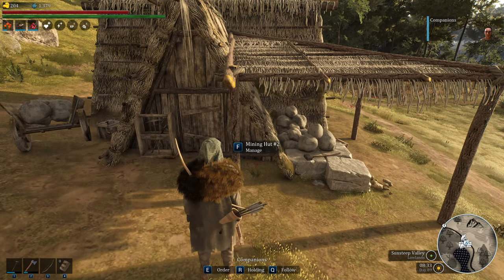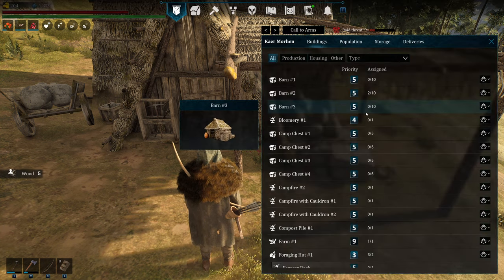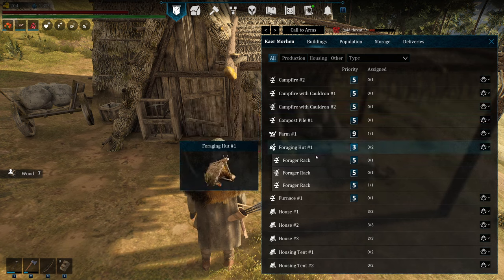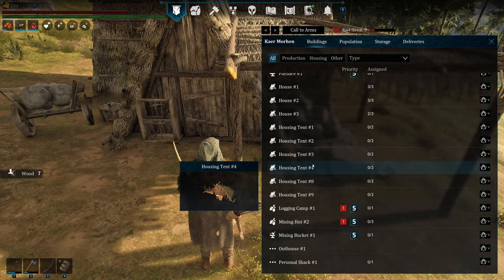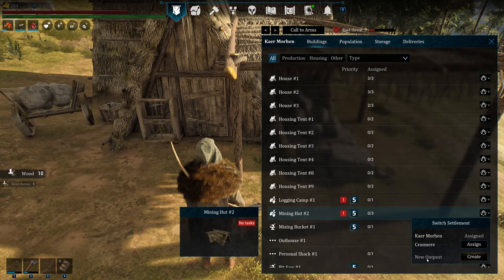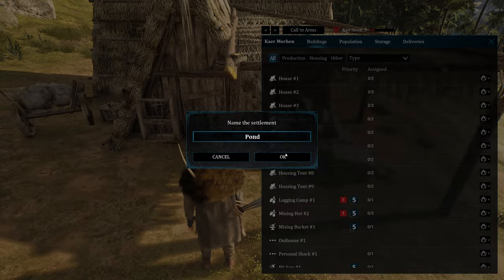First and foremost, you see that it says Mining Hut 2. You want to find it — you hit N, you go to Buildings if it's not already on it. Find Mining Hut 2, it's right down here. So I'm going to switch settlement, I'm going to New Outpost, and hit Create. It's right by a pond, so we'll label it 'Pond.' Works for me.